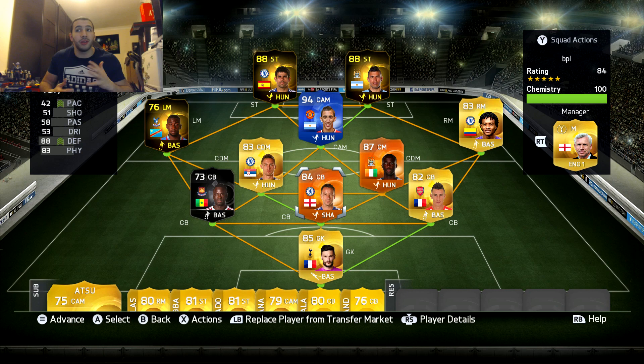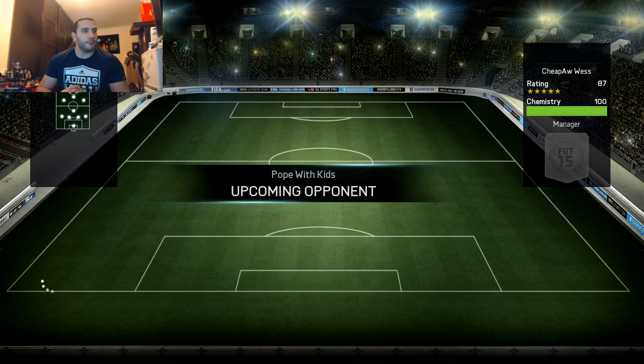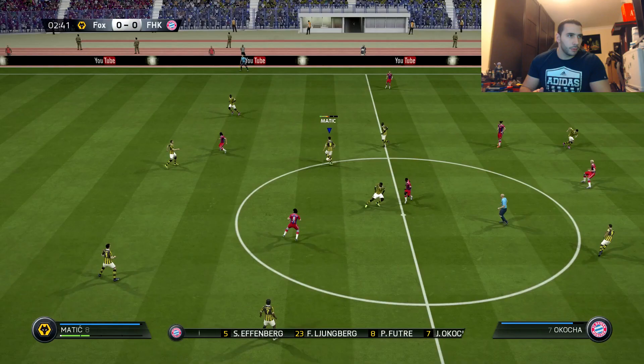If you want to see more of these sort of experiments — if EA releases more slow center backs like Man of the Match or Informs or anything like that — hit the like button. Here we go. The team we're going to play against is — oh my fucking days. It's going to be a very hard match, but his two strikers aren't the fastest, so this could complement John Terry. Man of the Match John Terry experiment, here we go.